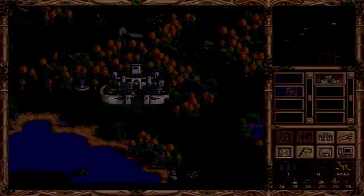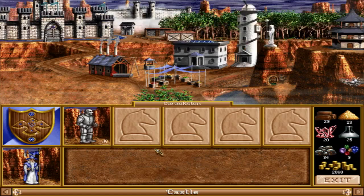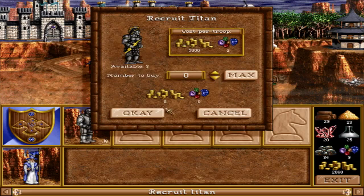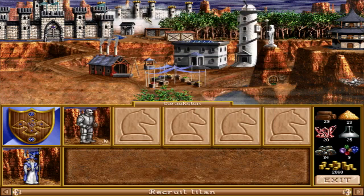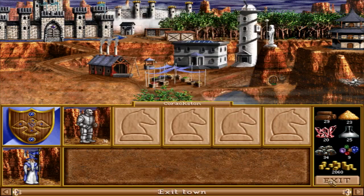Let's upgrade this Cloud Castle — get it done, produce titans. These guys are a ranged attacker: 24 shots, 300 hit points, 20 to 30 damage, 15 attack and defense, very fast. Uber awesome. We'll save up a bit of coin for them because they are a little pricey — 5,000 apiece plus two gems. My oh my. End our turn again here.